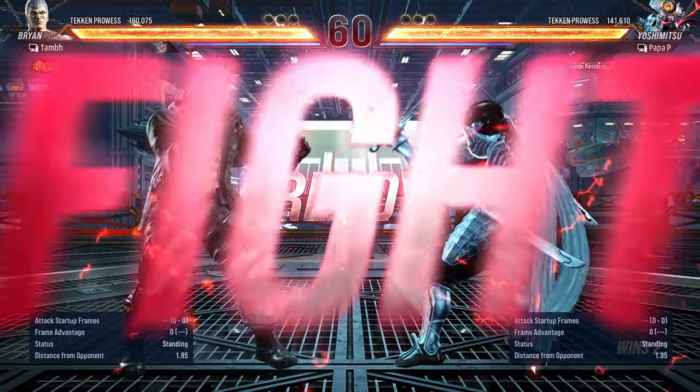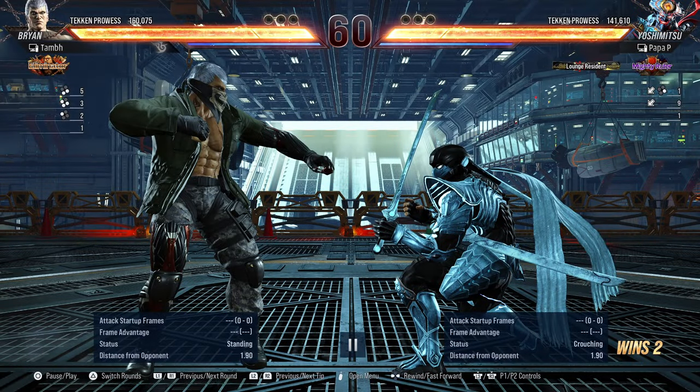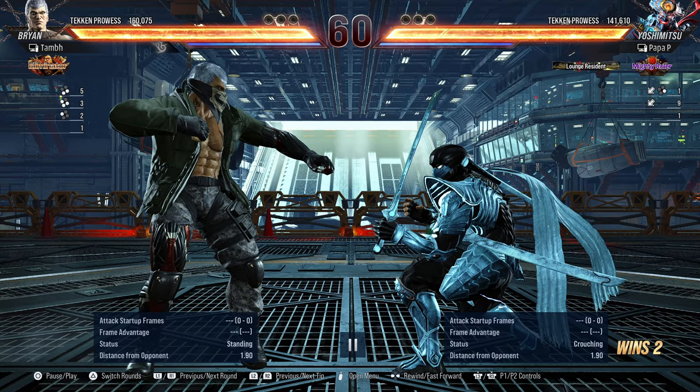I'm already liking your costume — you got that sub-zero look. Let's see: you ended up going for your full crouch down forward four, and now the Brian is spamming one. What the heck is he doing? I think it's for his taunt — why this early in the match?